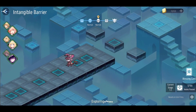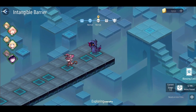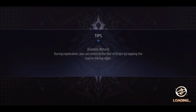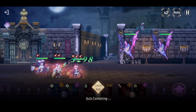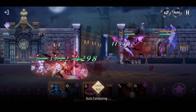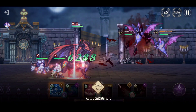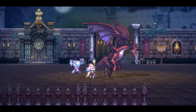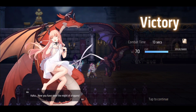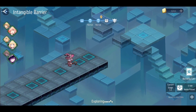After you clear a certain number of floors you unlock the auto option, and it'll do everything for you except for the part where it asks you to use more stamina — you'll see that in a bit. These enemies do sometimes attack teammates in the middle and rear, but normally it's not that bad. Just in case, make sure to give your team good gear.